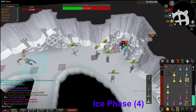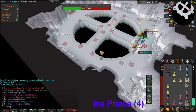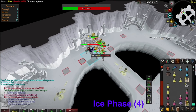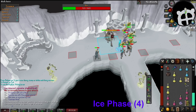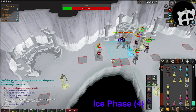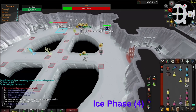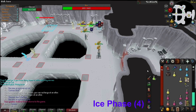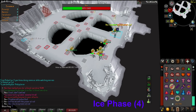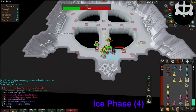Once Krur is defeated, Nex will begin the ice phase. Nex will say 'Infuse me with the power of ice.' Pray mage throughout this phase and stay in melee distance the entire time. Her two specials are a burst of ice surrounding her and a prison of ice shot at a single player. The ice burst special is signified by her saying 'Contain this' — all players simply back up one tile from melee distance to avoid the damage. If hit, you'll take a substantial blow and your prayers will be turned off. The second special, the ice prison, is signified by her saying 'Die now! In the influence of ice!' — she targets one player and shoots a 3x3 ice prison around them. Their prayers are turned off, and another player must equip a crush weapon like a war hammer and click the stalagmite until it breaks. The more crush accuracy you have, the higher the success rate of freeing your teammate.